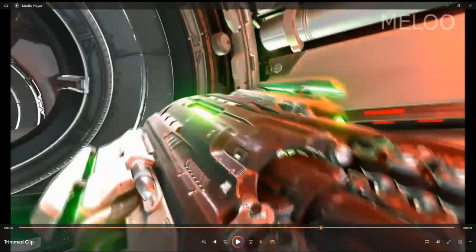Here you can see the BFG-9000 — the Big Freaking Gun. It fires a strong energy blast which can take out enemies very quickly, but ammo is very scarce.